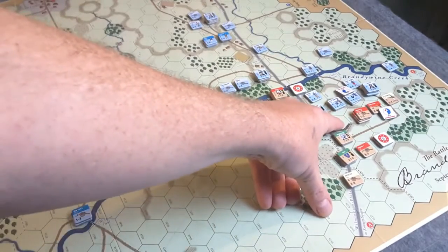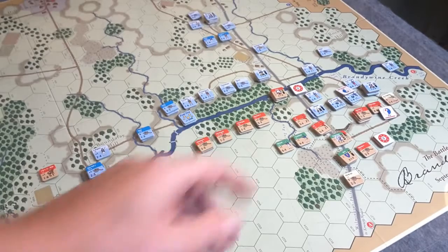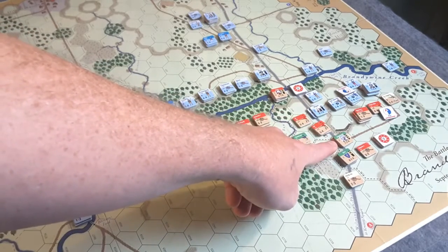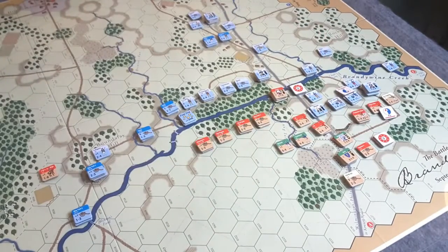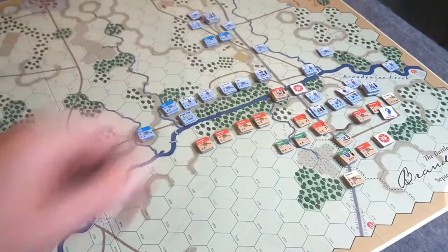Kniffhausen is no longer in his hex — he took rifle fire along with Frazier's unit underneath him, and they were forced to retreat out of that position. The crest of the hill with the breastworks is now vacant. Kniffhausen was forced to withdraw with Frazier's Regiment of Foot and is currently at the foot of the slopes in preparation for combat. I also need to resolve fire for Frazier's — he's a rifle unit at reduced strength — and he will fire into this hex before we get into the close combats.